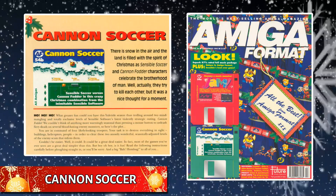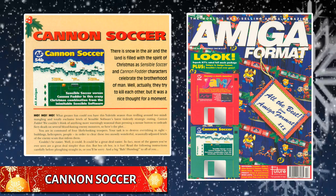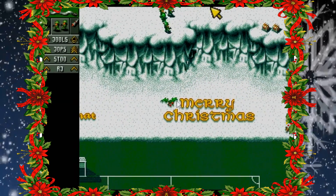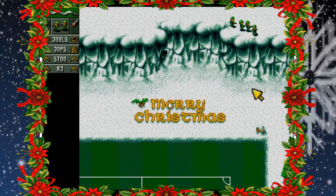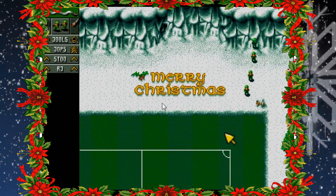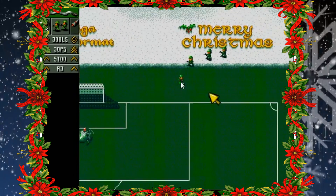Our first demo was included on issue 54 of Amiga Format, which was the Christmas 1993 issue. Cannon Fodder Amiga Format Christmas Special, or Cannon Soccer as it's more affectionately known, merged two of Sensible Software's most loved franchises: Cannon Fodder and Sensible Soccer.